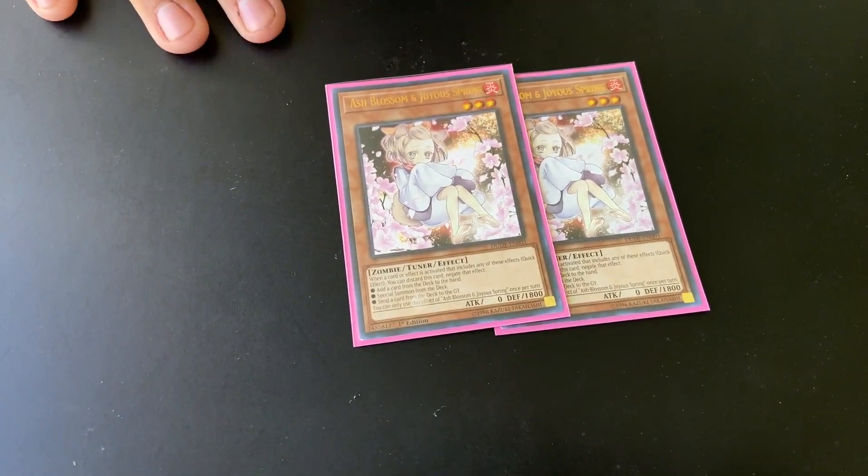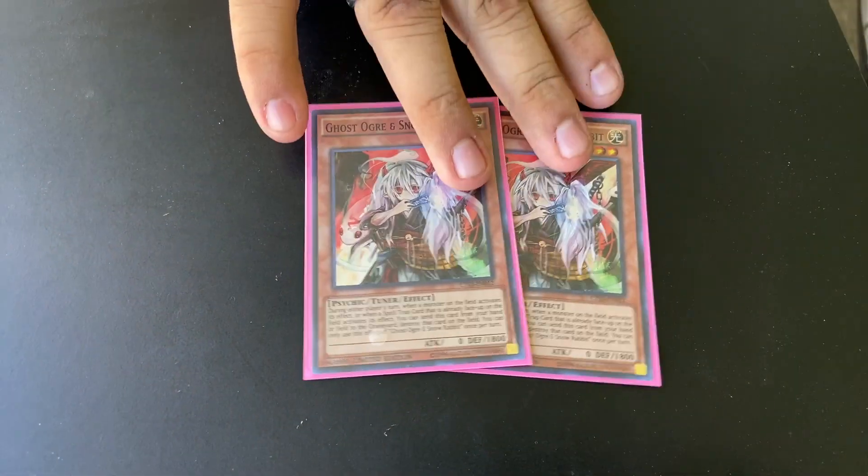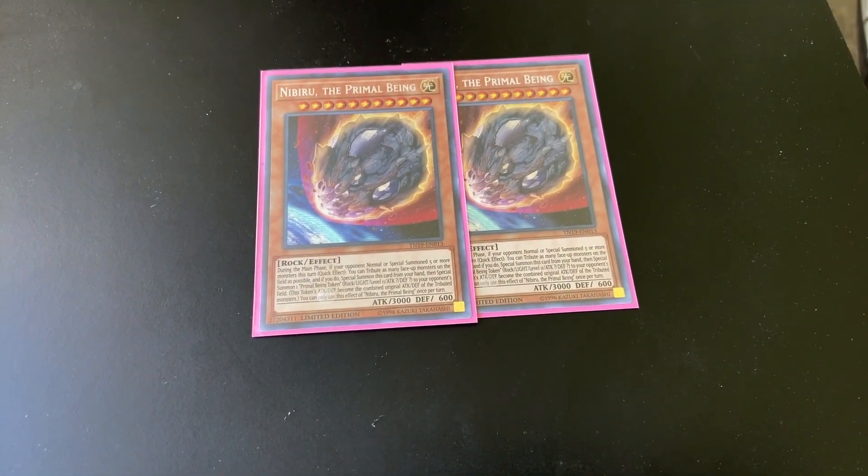Two Ash Blossoms because Ash Blossom is still one of the best hand traps in the game. Double Ghost Ogre because we don't want to deal with Numerons or anything else that sits on the board. And two of what most likely went and made the dinosaurs go extinct.